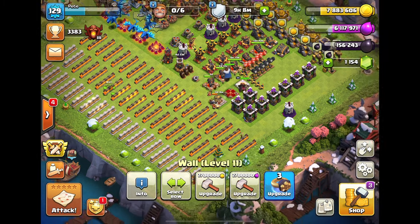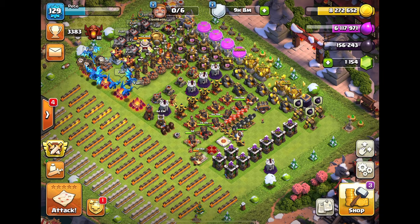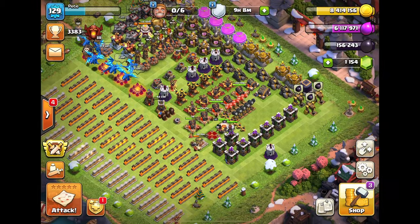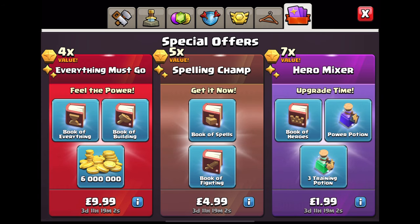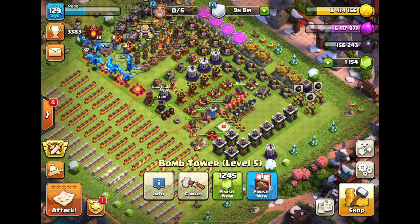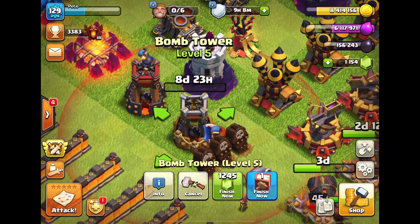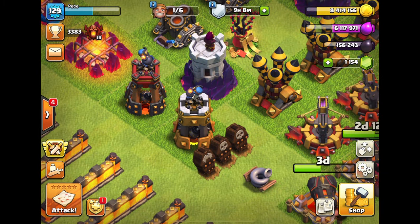I probably want another book of building, so I might buy that 9.99 offer. Let me check the treasury - I got 1.5 million gold from the mines, that'll be helpful. The 9.99 offer looks so tempting: two books including a book of everything you can use on anything - troops or buildings. Let's use the book of building - boom, bomb tower level six! That looks amazing.